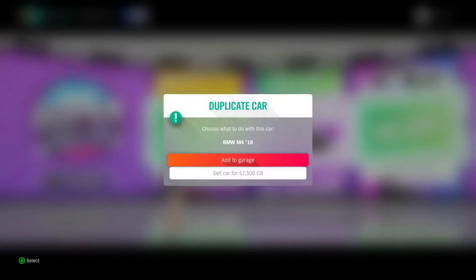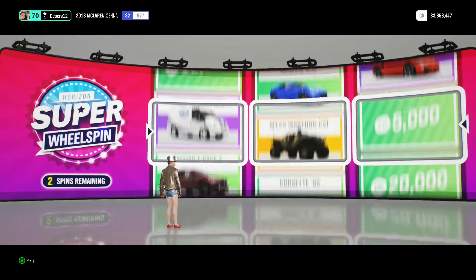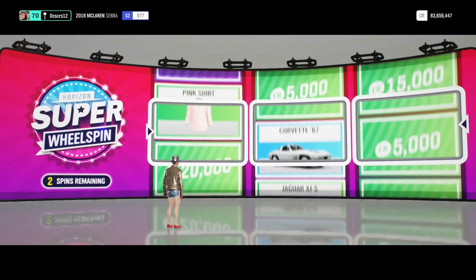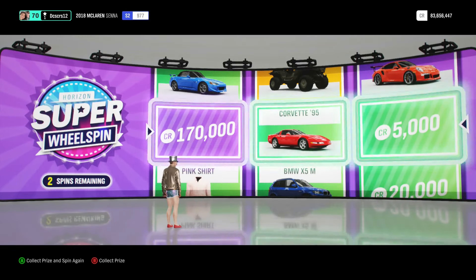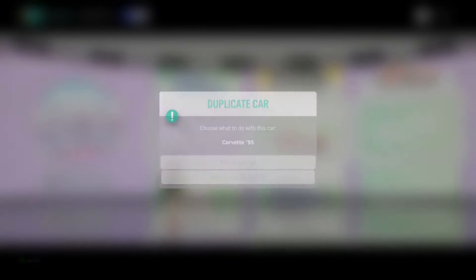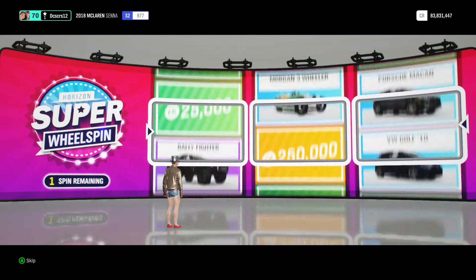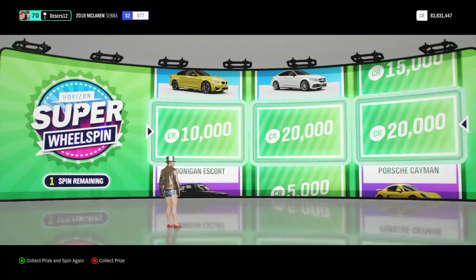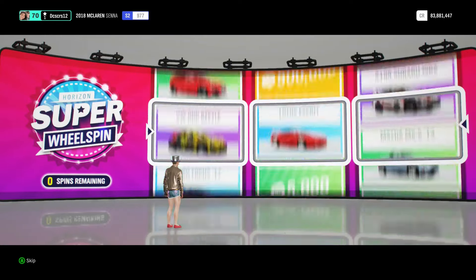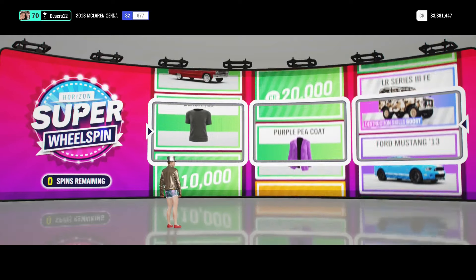Well, we didn't get the Lamborghini, but we got a nice M4. Three more. I think the pink shirt is like the only other clothing item I need, because that's all I've seen. We got a 1995 Corvette. Oh, and there's a black shirt. Just some money, and the final super wheel spin — we got the black shirt and some money.